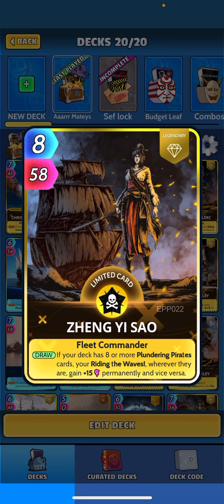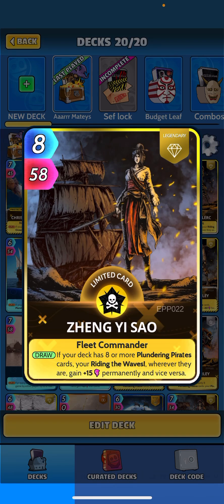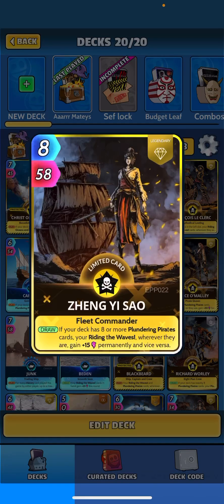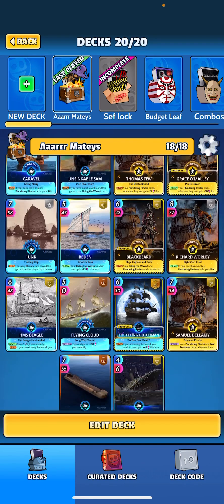They also changed Zang Yi — I think it used to be if your deck has nine or more plundering pirates, but they changed it to eight, so it now combos with Richard Whirly. We can have eight pirates and get the perm buff of eight for Whirly and the perm buff of 15 for Zang Yi. I'm really glad they made that change on Zang Yi as well.